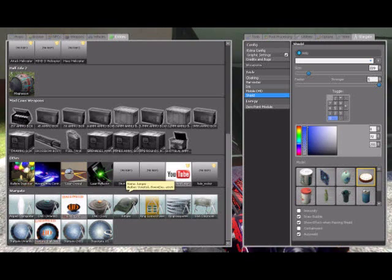Now for shields, press Q, go to your Stargate tab, click Shield, click the Clock model. Now you're going to want to select a few things: 'Draw bubble' is I think essential, 'show effect when passing through a shield' you don't have to have but it looks good, and the most important — the compulsory one — is 'auto-weld'. You're going to want to tick that.